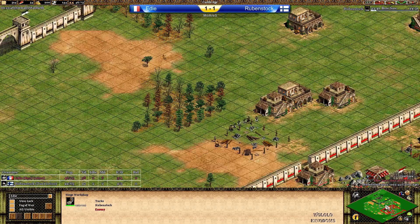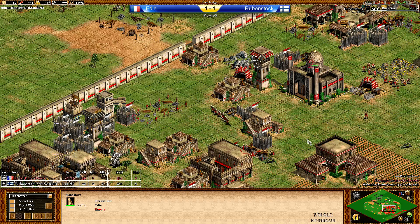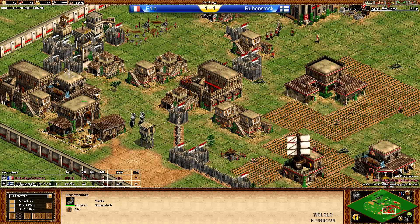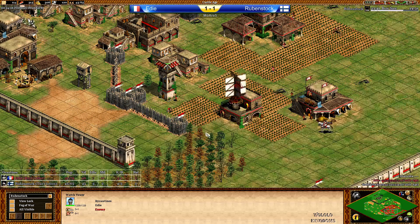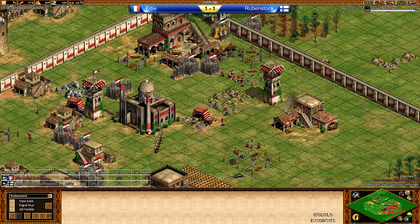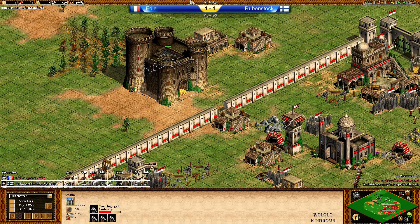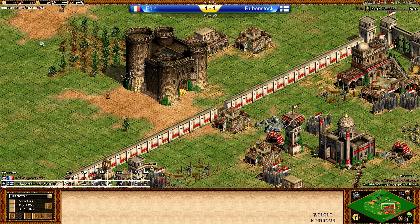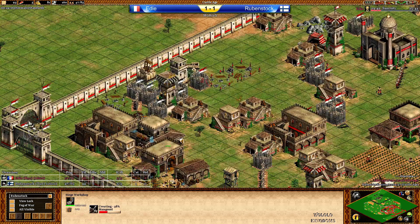Out of the stable, a few knights are coming in as well as a Siege Workshop up for Rubenstock. Eddie has a lot of villagers on main gold, probably preparing for the knights with a few monks. Rubenstock is not going for any Mangonel yet. The watchtower is helping Eddie a little, but Eddie still has seven idle villagers — and this is huge. Rubenstock has the castle up. Janissaries are on the way. Now Rubenstock has a pretty easy attack going on because the Janissaries are going to be really strong, and he's got a Siege Workshop inside Eddie's belly with a Mangonel on the way.